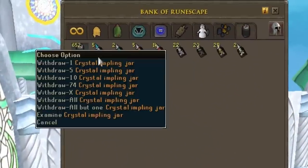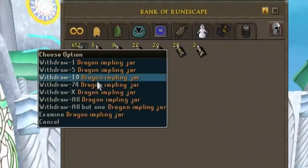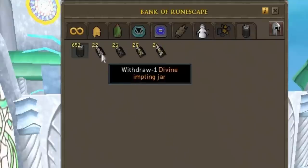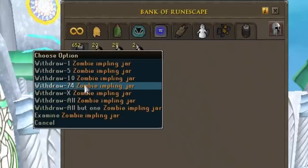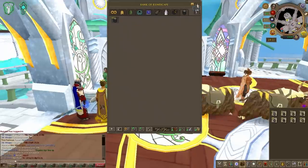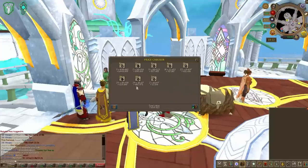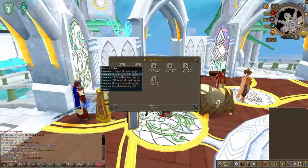Moving on to my loot after three hours: I found 5 crystal implings, 2 kingly implings, 5 dragon implings, 17 divine implings, 16 zombie, 14 ninja, and 27 magpie implings. So it wasn't bad at all and I really enjoyed it — three hours went by really quickly and you guys should definitely try it out.